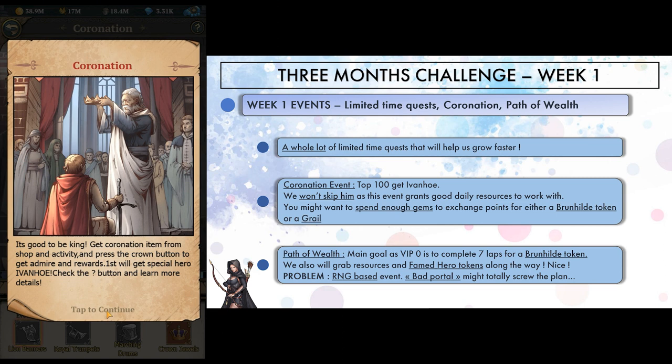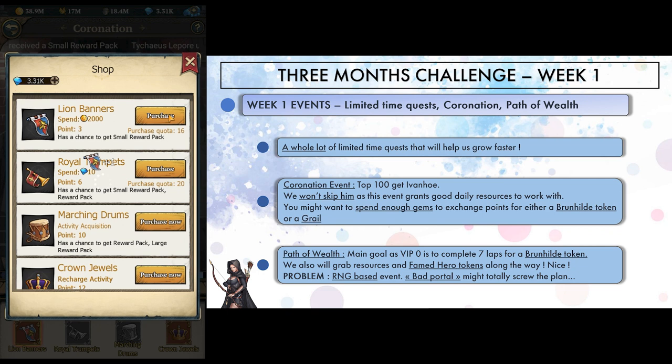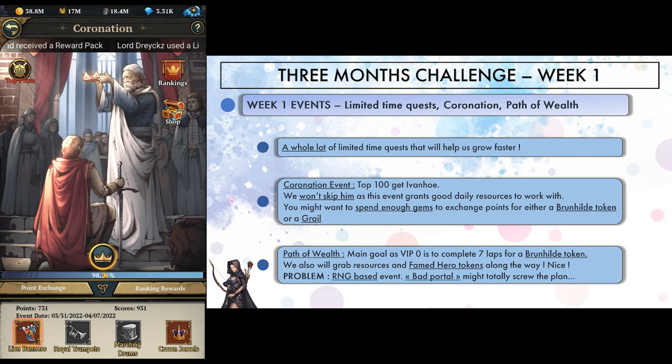We're granted with a 7-day coronation event, rewarding Ivanhoe if you finish top 100 on rankings. As much as I say that you should not summon too many heroes, I don't think we can skip him there, as we would have to sacrifice all the stuff this event is going to grant us for a week. What's more, we would eventually get him on recruitment cards anyway, because Ivanhoe is pretty sticky and you can't avoid him forever. I miscalculated my gem spending here — you can very well finish the event with enough points to buy either a grail, an Excalibur or even a Brunhilde token, but I did not plan this enough so we will end up with nothing.